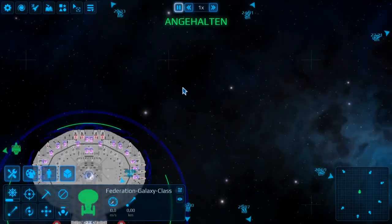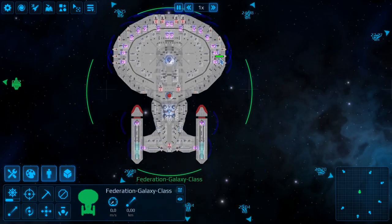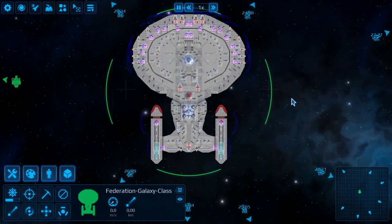Hey guys, welcome back to our Star Trek mod. Today we want to have a closer look at what we have in this mod. First, we have the Galaxy Class - the beautiful USS Enterprise - made by the famous Mr. King.